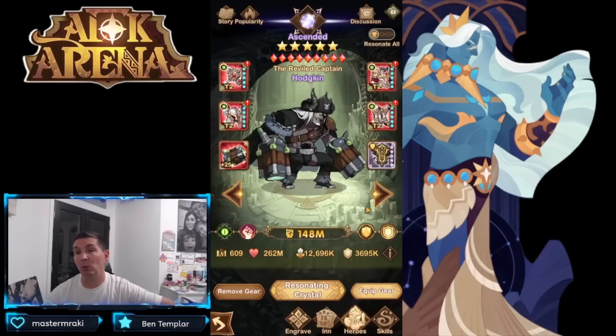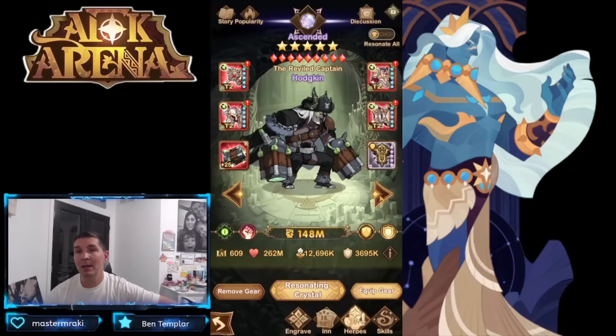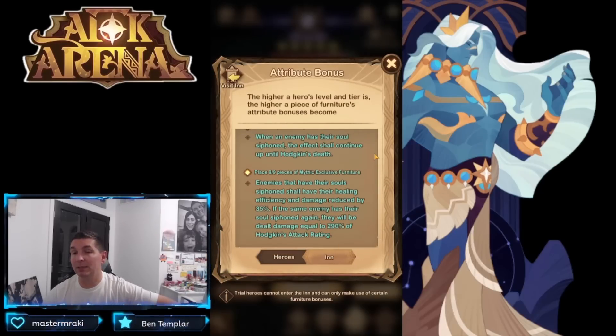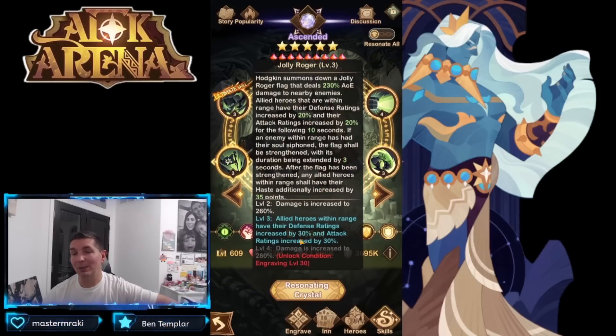Hodgkin has been one of the most predominant buffing tanks we've seen. Plus 20 signature item is recommended. His furniture is a big deal — damage is reduced by 35%, and if the same enemy is siphoned again they take damage, so Hodgkin actually deals damage too. The nine of nine is really where you want to use it for healing efficiency and damage reduction. His Jolly Roger gives allied heroes within range a 30% attack rating and defense buff.